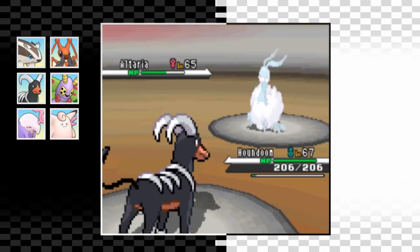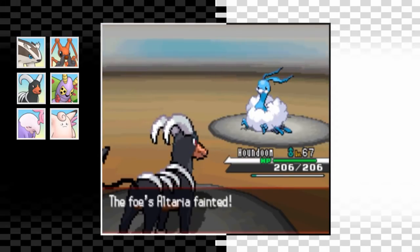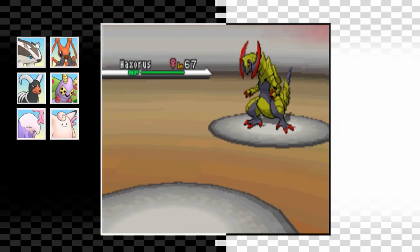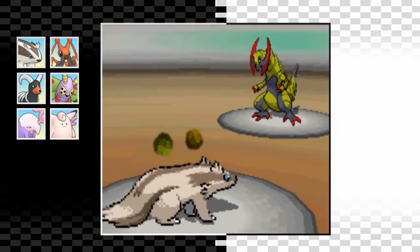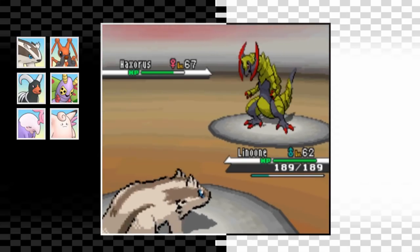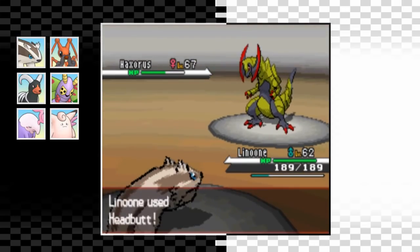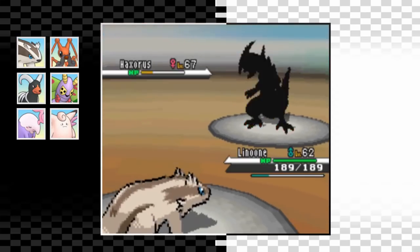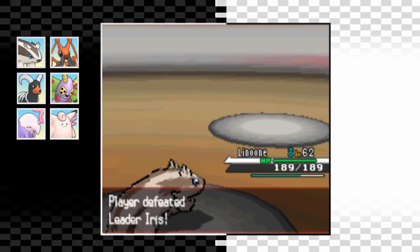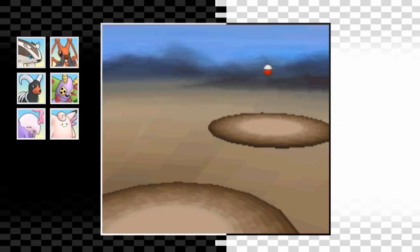Altaria comes in so I swap in Houndoom and go for Dark Pulse - she uses Cotton Guard to boost physical defense but I'm using a special move, so I'm not worried. Two Dark Pulses brings her to red health and causes a flinch, and one more Dark Pulse gets the KO. Haxorus is Iris's final Pokemon and a real pain - this fight took a lot of attempts just because of this one Pokemon. We get outsped and taken out by one Outrage, leaving just Linoone. I use Dig so she won't hit the Outrage, and thankfully she gets confused. Dig does okay damage as she hits herself. Headbutt brings it to KO range but she heals with a Sitrus Berry - thankfully we get a lucky flinch, then a second flinch, then one more flinch from the next Headbutt as well. She survives on a sliver but the final Headbutt finishes her off and we finally beat Iris. All eight badges.